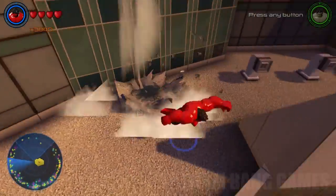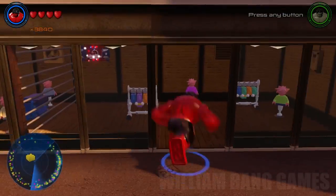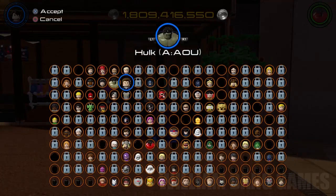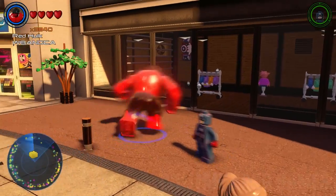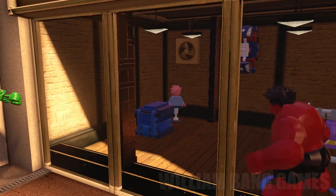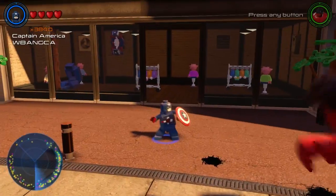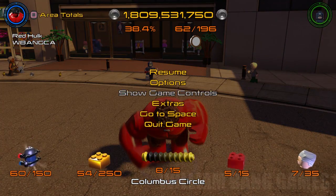I'm going to try to get some gold bricks. Okay, we need Captain America here. Big green guy. How many gold bricks do we have? 54. All right.